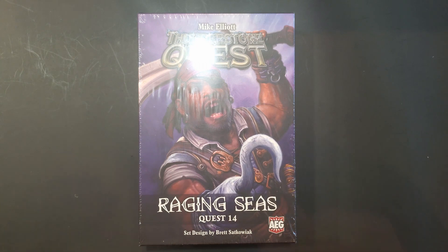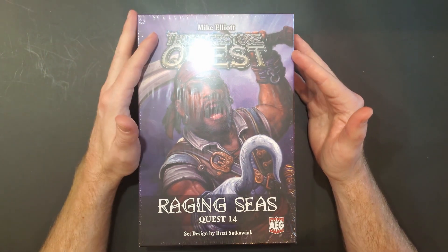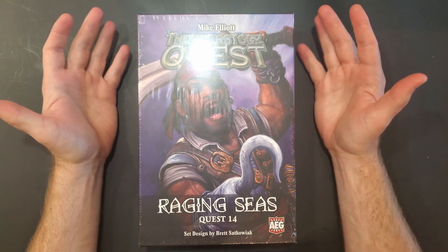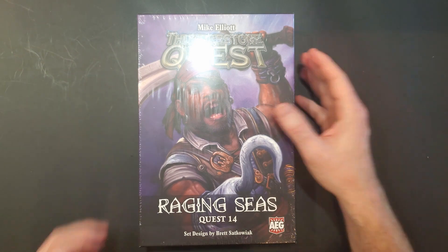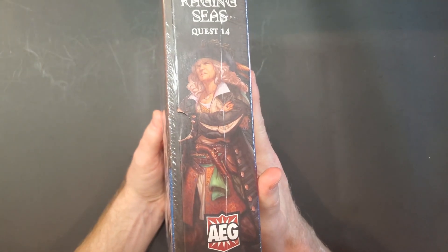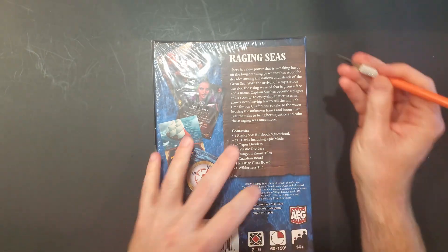Hey, this is Tim with Game Time. I got another board game unboxing here. This is for Thunderstone Quest — one of the newest expansions called Raging Seas, Quest number 14. I've done all the other quests on my channel, just watch them in there. This is one of the two new ones. It says it plays two to six. Here's what the back shows, and let's see what is inside.